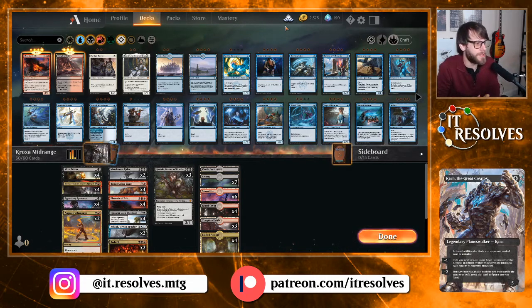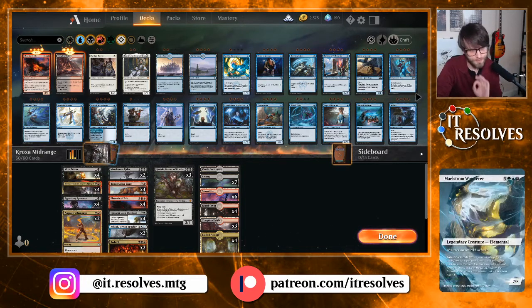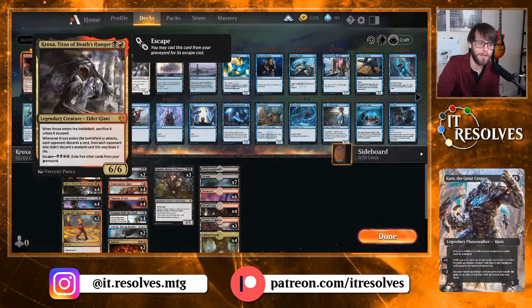Hey, what's going on guys, welcome to another gameplay video. Today we are trying out a Croxa deck. This is a bit of a mid-rangey kind of deck — it does have some aggro elements which are really nice. It's got a lot of built-in tech. We do not have any one drops, which is my one big gripe, but the two drop slot is filled with some awesome stuff. Obviously Croxa here is an amazing card — discards, loses life, all the important stuff.